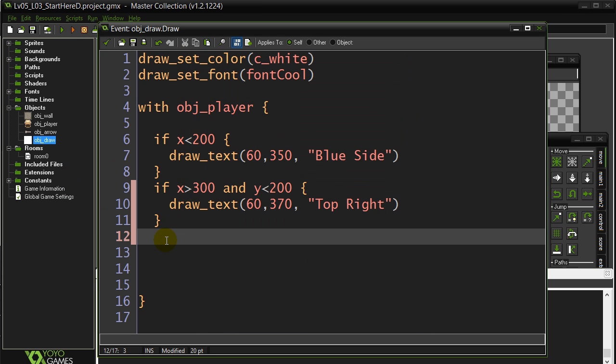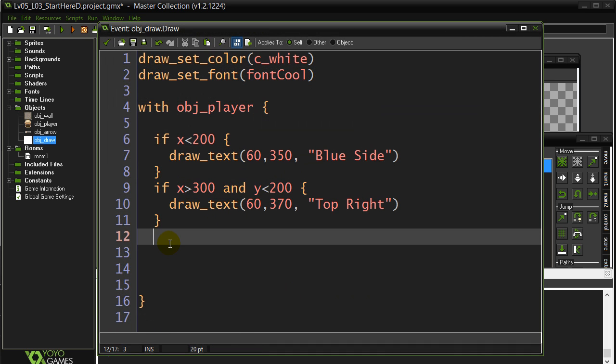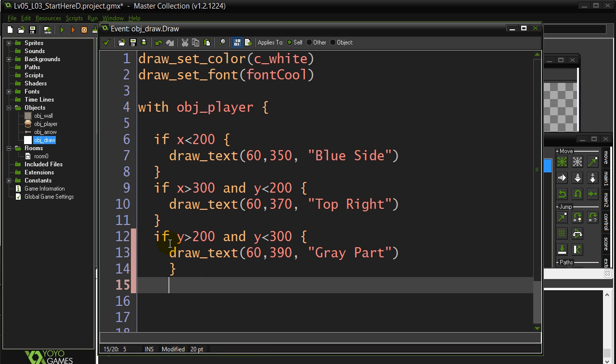The next one: are you anywhere inside of the gray band? The gray band - that has nothing to do with x, right? That's anywhere in x. This is all to do with the y. So really we're just talking about a y height of 200 and a y height of 300, and we want to stay within those bounds. Back to draw: if the y is bigger than 200 AND the y is less than 300, that's the check for that. I'll label it 'gray part'. Always give it a test.